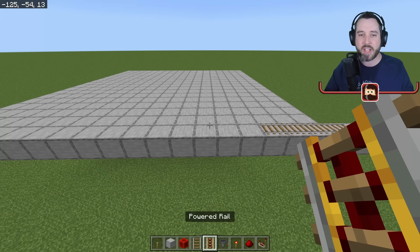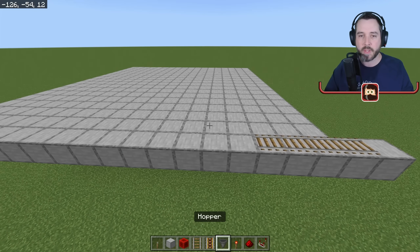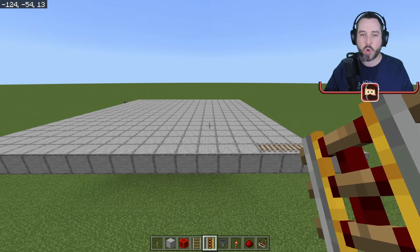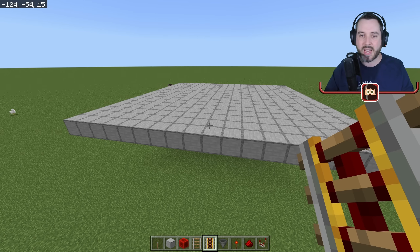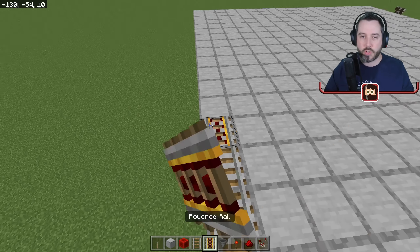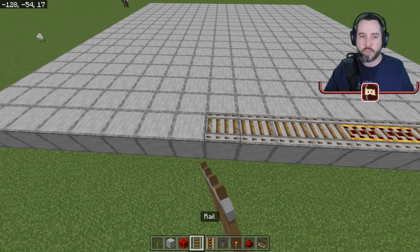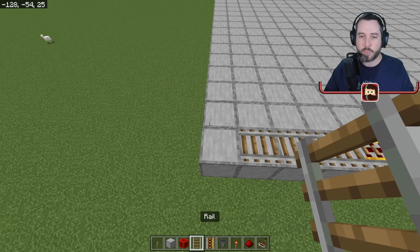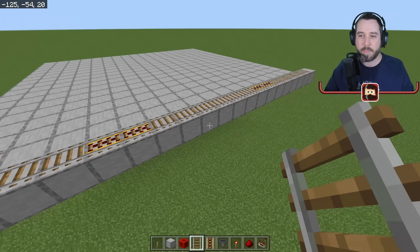As we place our rails, we need to decide where our powered rails go — we have to have powered rails to keep the cart moving. We'll have one row here and one row here to make sure our hopper minecart doesn't get stopped at any point as it travels back and forth, snaking across the 18 by 18 area underneath the farmland.